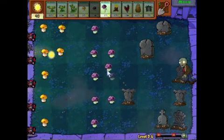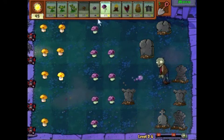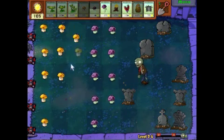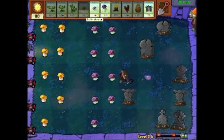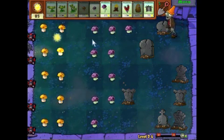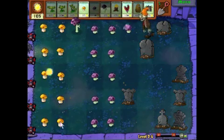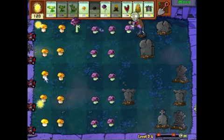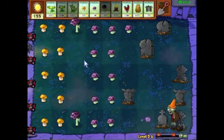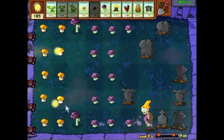I'm getting better at dealing with Gargantuars. I don't usually use that many one-shot plants, but they're actually pretty important against Gargantuars and also against the imps that they chuck. When I played that survival level earlier today, I used a cherry bomb to do large amounts of damage when there were several Gargantuars close to each other. I had cattails that picked off the imps. But if you're not in a water level and can't use cattails, squash would be good.